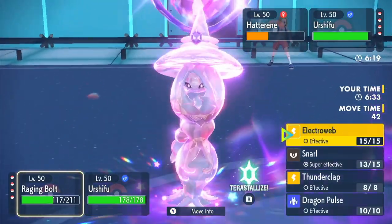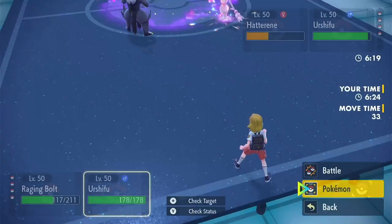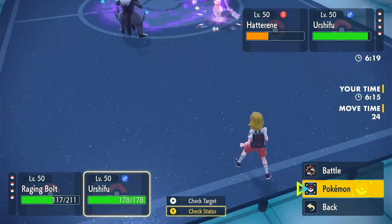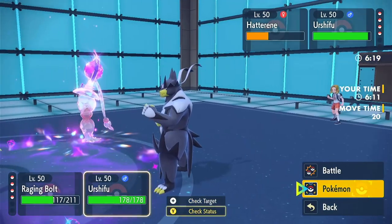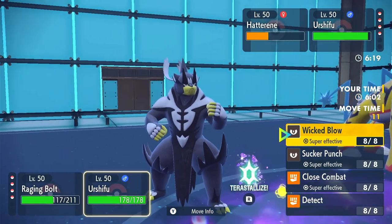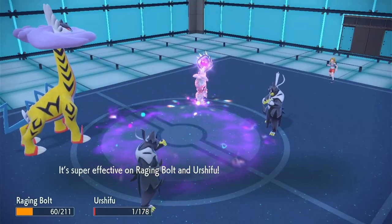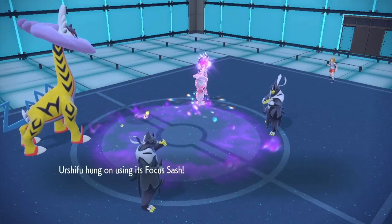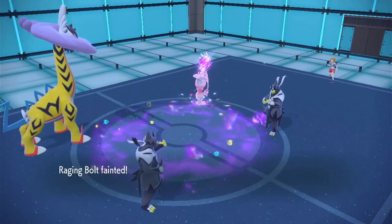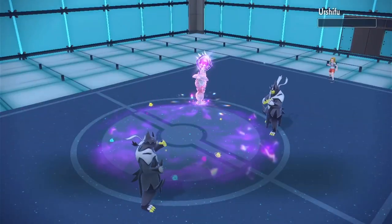I think I Snarl again for sure. Their Urshifu is likely slower than mine — I'm just going to Close Combat into their Urshifu and go for it. They did Dazzling Gleam — that is a bummer. I was thinking about Terra Poison there, but then that's horrible for me. The good thing is I take out their Urshifu — and I get to preserve my Urshifu.